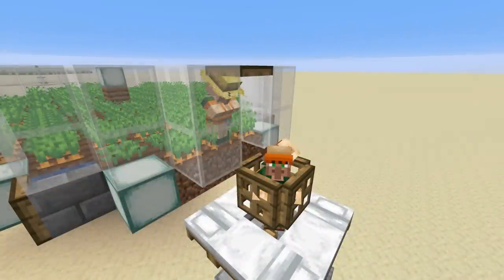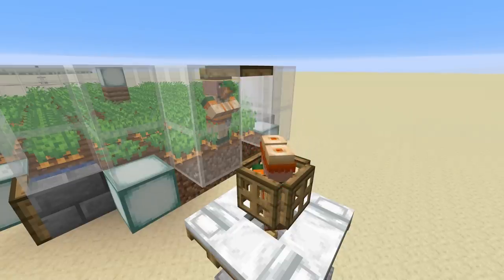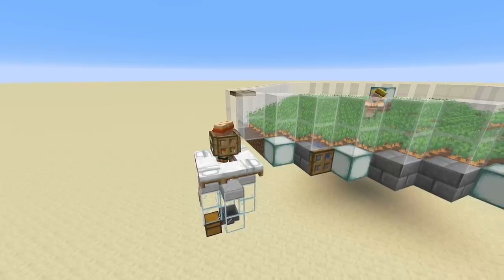What's going on everyone, my name is Impulse and today I have a tutorial for an infinite villager breeder that requires zero redstone to build. It's going to produce up to 12 villagers per hour and can also double as a passive carrot or potato farm.